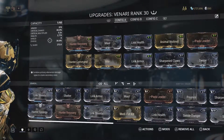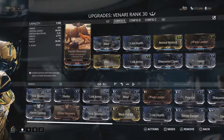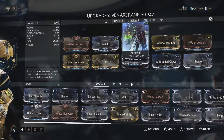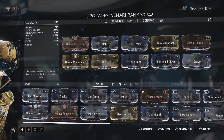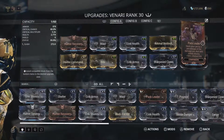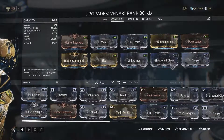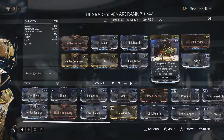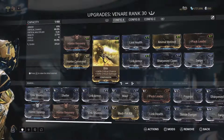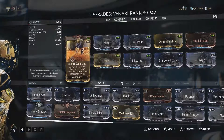Here we have Venari, with four Forma on her. We've got Hunter Recovery to give us some Lifesteal Link, Maul for melee damage, Link Health to give Venari more health, Animal Instinct to show the loot radar, Attack Leader so that melee strikes will heal Venari, Swipe so that it will attack four times, Sharpen Claws to remove enemy armor which is very useful at high levels, Link Armor to give Venari more armor, Bite for crit damage and crit chance, and Hunter Command because we do quite a lot of slash procs with our stat stick melee weapon to get Venari to attack particular targets.